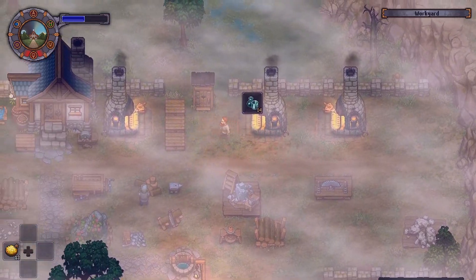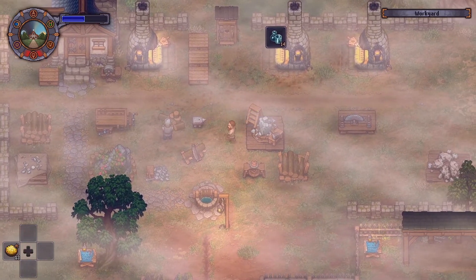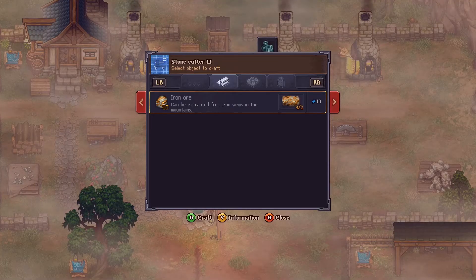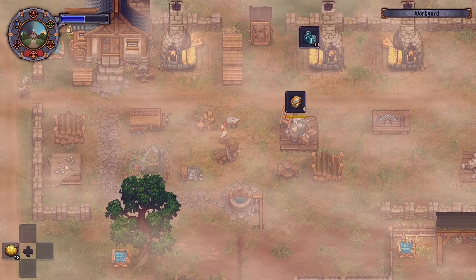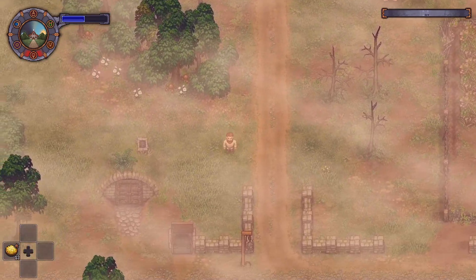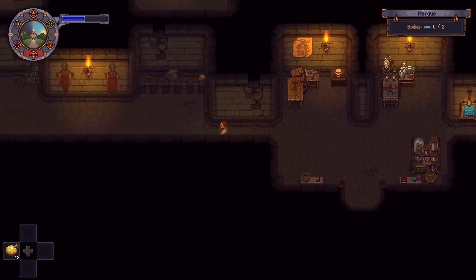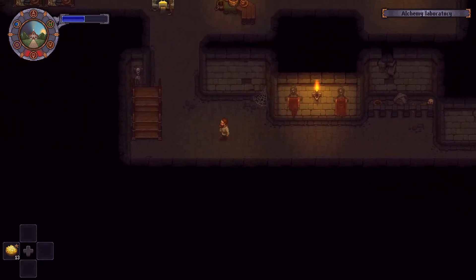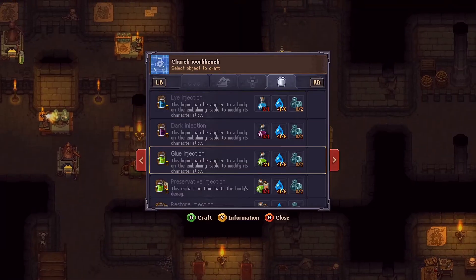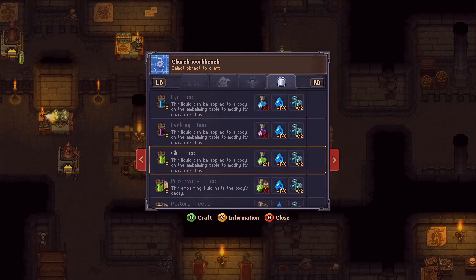I'm gonna have to get more glass. He's done all the firewood, so let's get him back on to breaking up iron. We're making the injections for glue — need the flasks, I totally forgot. A body should pop up soon.